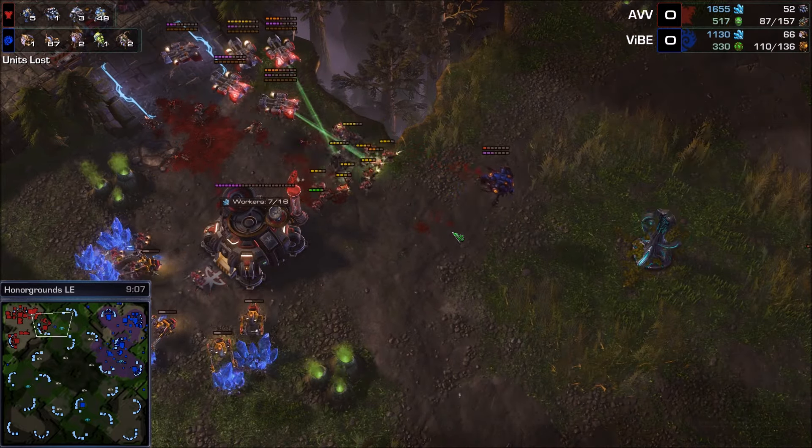Sixth base on the way from Vibe, dealing with drops without making a spire — he did it with spore crawlers, and static defense works, thumbs up from Falcon Paladin. He had 70 drones at one point, down to 67 — nine lost, really acceptable against a Terran at this level. Knocking down the rocks blocking the gold base, creep already spread over it. It's 146 to 129 total supply with Vibe in the lead. Widow mines burrowing in beautiful positions waiting for the Zerg army, but Vibe gets the surround — and that's it. AVV leaves the game; Vibe is victorious.